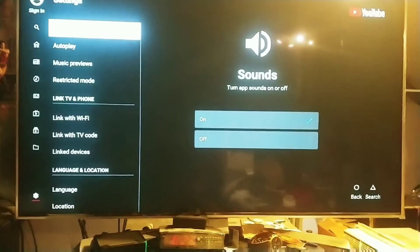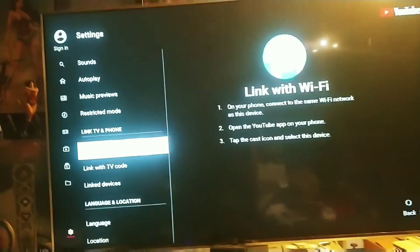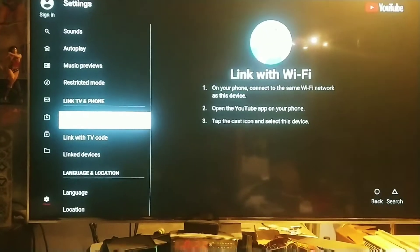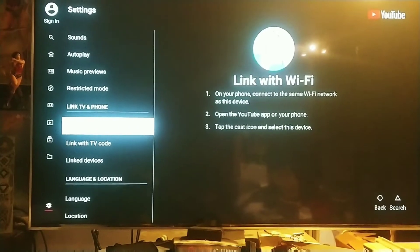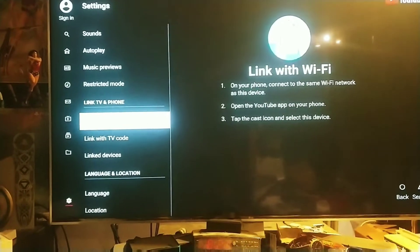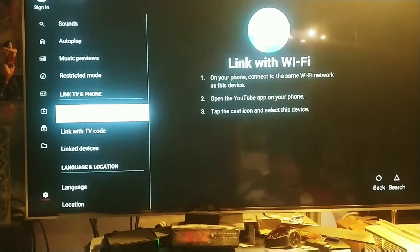Anyway, other ways around this: go to Settings. If you go to Settings, it has all the things listed. If you link to Wi-Fi, you can easily just get your phone linked up to it and then pretty much watch YouTube or whatever through your phone that way, with your subscription and everything you want to watch.